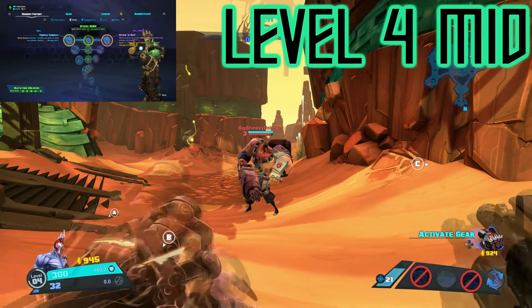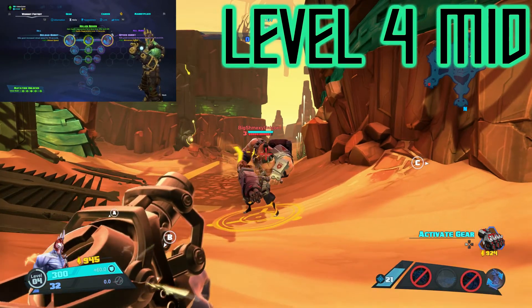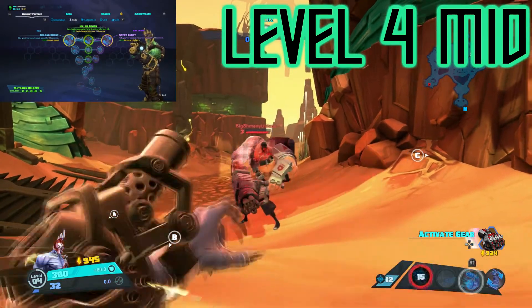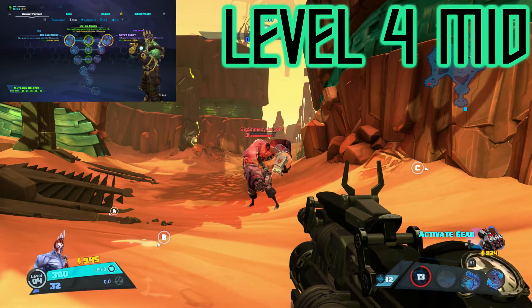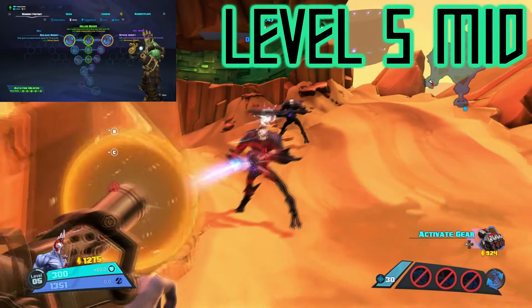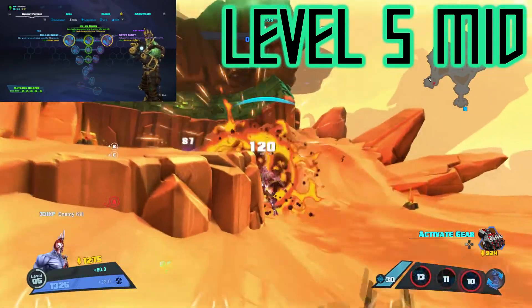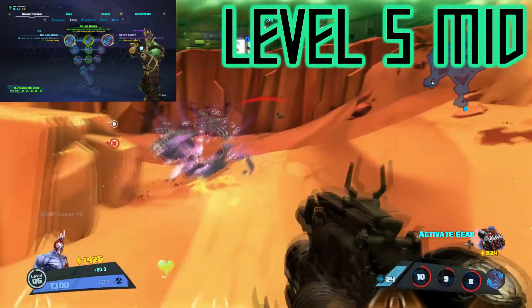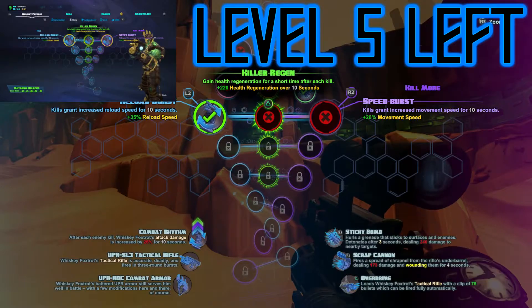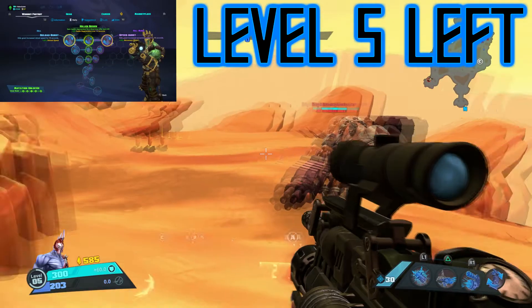At level 4, if you're really good at landing the grenade, go with Stick and Sap — the extra damage is definitely useful. However, for this versatility build where you're going to do a little bit of everything — be an opportunistic assassin, a harasser, and have some wave clear — you're going to want to take Triple Threat. You can take the Sticky Merv; they do the same damage. I find Triple Threat easier to land, as it launches three grenades one right after the other.